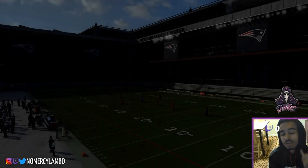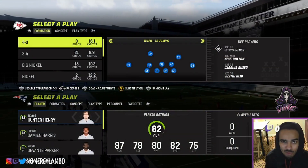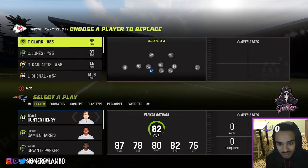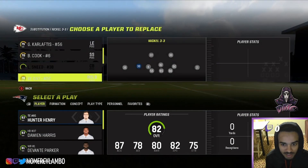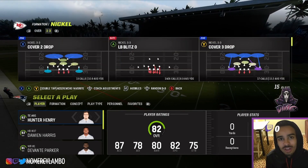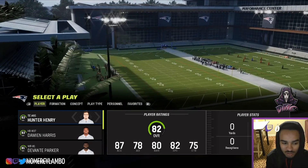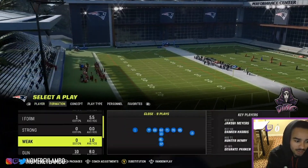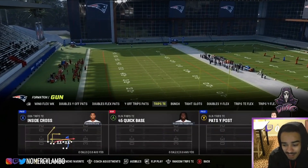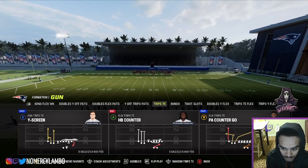What's good, it's your boy the Mercy Lambo, and I'm gonna be showing you the new meta defense in Madden 23. It's been taking over the community — it's a great blitz. You can find it in the 3-3 formation, the 4-6 Multiple D, or Chiefs Defense. Really you can do this defense out of any defensive formation, but the best one is the Nickel 3-3.